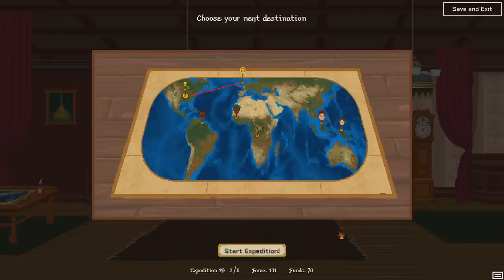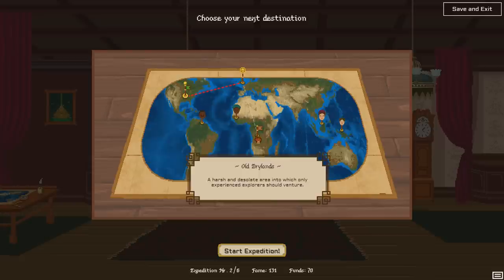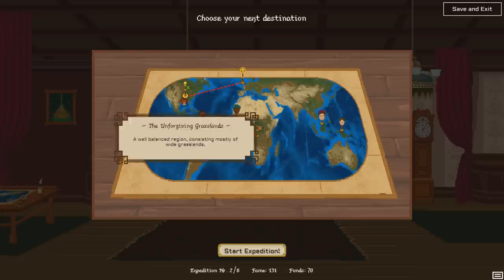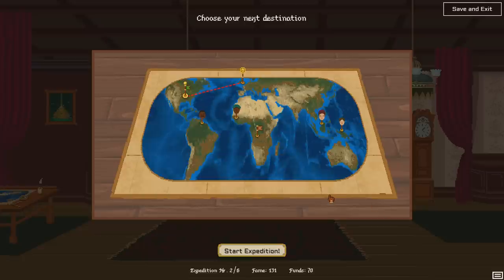The next mission is coming up — we can choose between Unforgiving Grasslands or the Old Drylands. One is easier, one is more harsh. The harsher it is, the more reward but also more risk. We're going to tackle that next time, in the next episode. I hope you've enjoyed this game — definitely check it out, all the links are down below in the video description. Keep your stick on the ice and we'll see you next time.